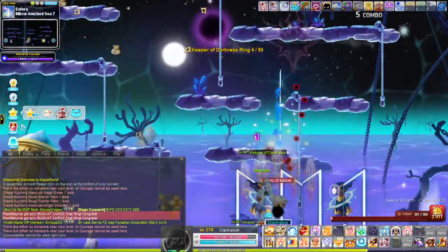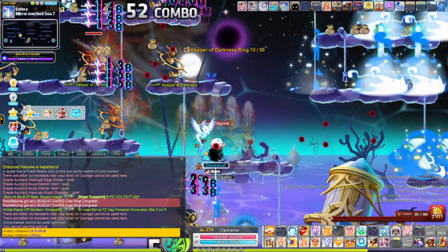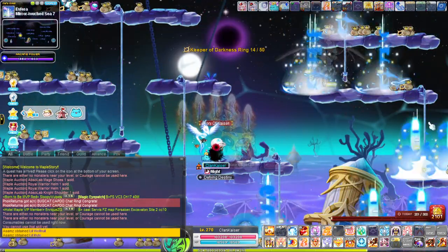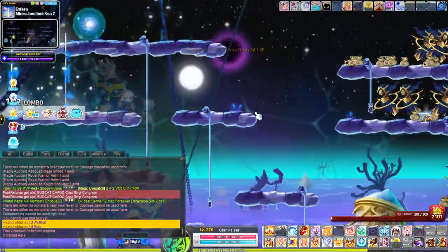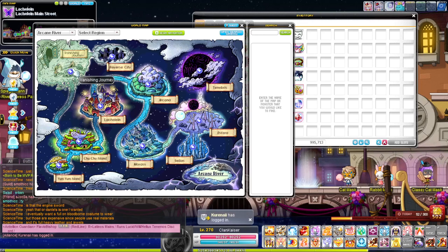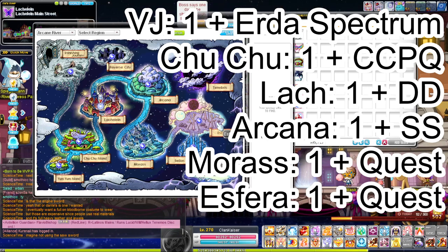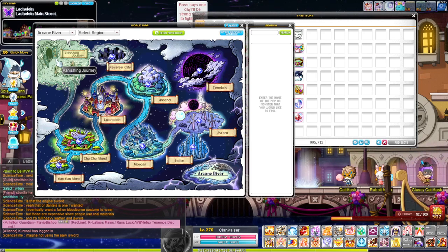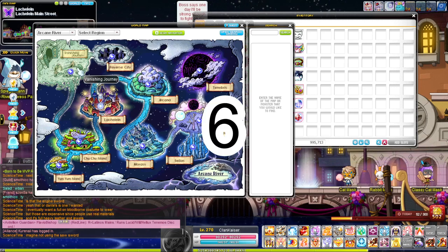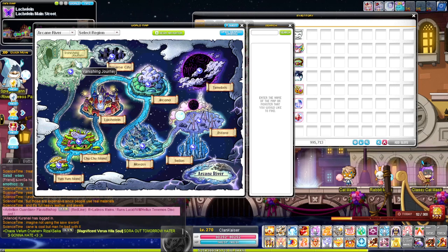Why is this important — why not just do this on a mule? Think of it this way: would you rather do an arcane daily quest line on your main, who has its arcane quest lines cut down to basically one per region — one in Vanishing Journey, one in Chu Chu, one in Lachelein, one in Arcana, one in Morass, and one in Esfera for a total of six quests — versus doing it on your mule? Let's say your mule is in Vanishing Journey right now; that mule would have six daily quests assuming it's at least level 200 and below 210. So you'd have to do six Vanishing Journey quests for the same amount of symbols. Why would you want to do that?